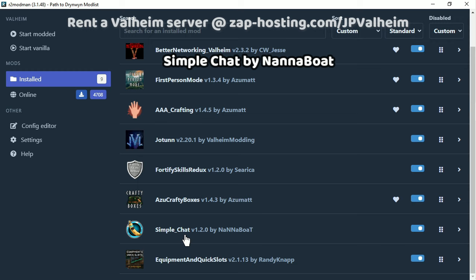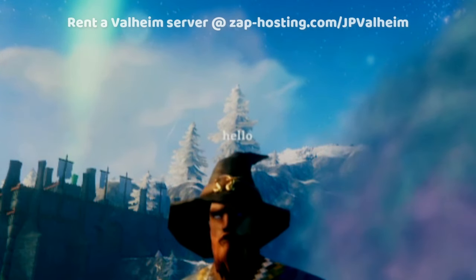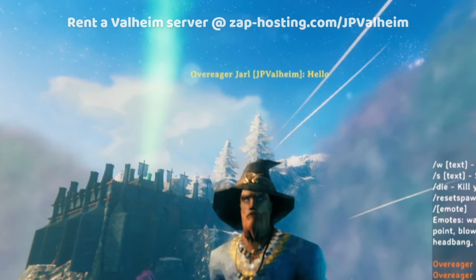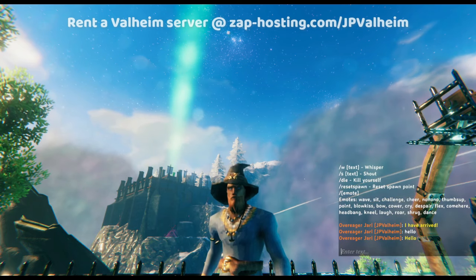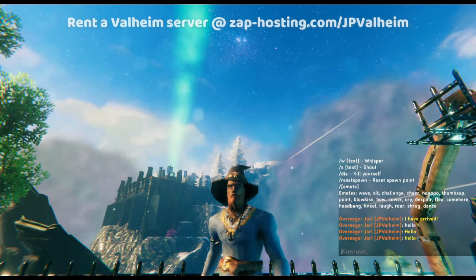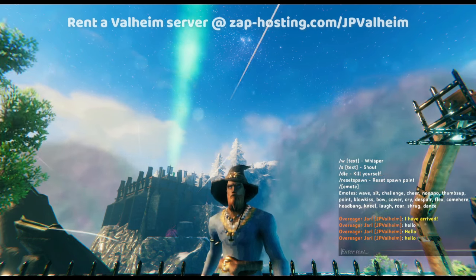The next mod we'll be covering is Simple Chat by Nanoboats. Normally in Valheim, when you type, there's a say and a shout. A say appears above the character's head in white text and other people on the server can't hear you. But a shout — everybody on the server can see it. In regular Valheim, the default is normal say. This switches it so that the default is to shout. That way, you can just talk with whoever's online by pressing enter — you don't need to remember to type slash S or anything. You can just write your message.